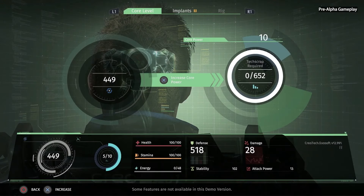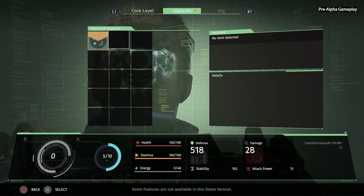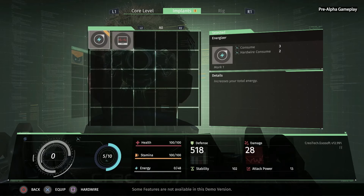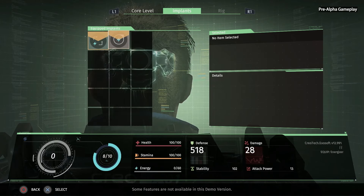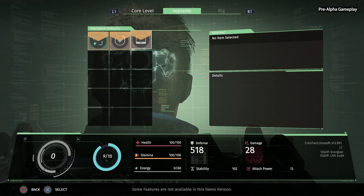We can use tech scrap at the med bay to level up our core power. Right now we don't have enough for a full level up yet, but that's okay because we've banked that tech scrap so we don't lose it when we die. And then we also have the implants. Implants can have passive benefits, or they can also be active injectables — like Sebastian has been using to recover his health when he's low. But all implants use different amounts of core power, so as you play the game you really have to balance the core power requirements against your personal gameplay style and the effects that you think are most important.